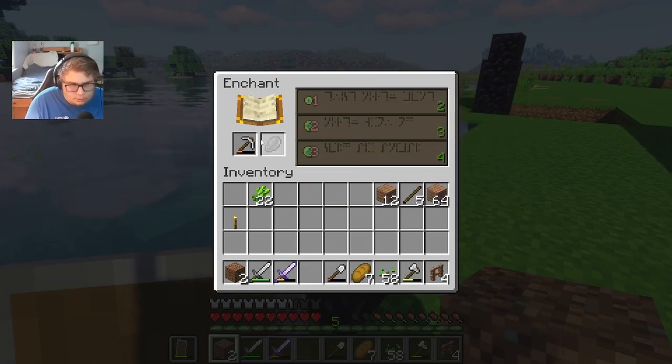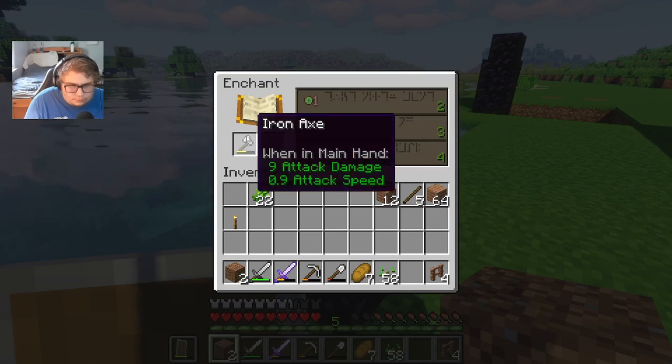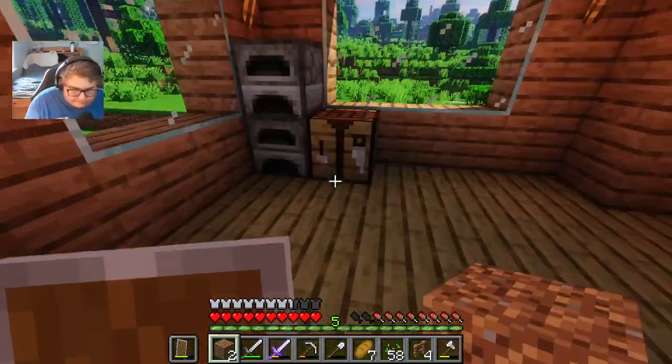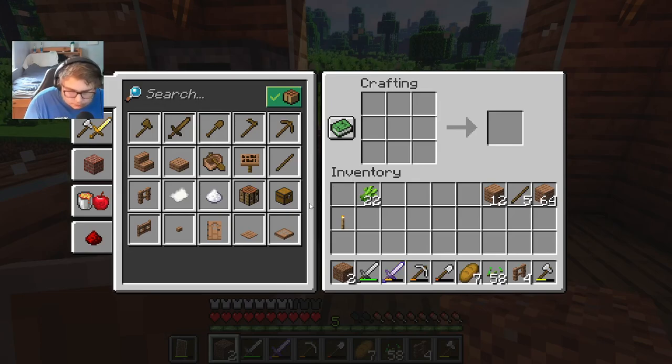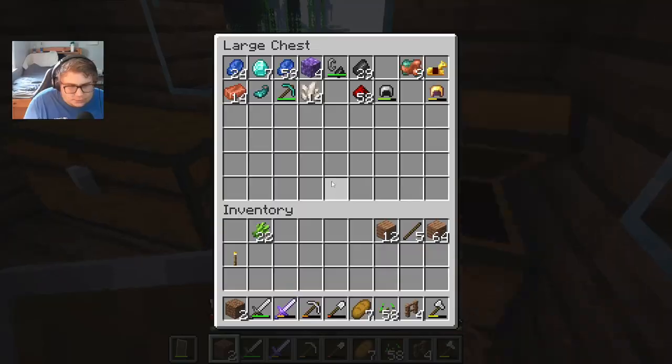Breaking, unbreaking, efficiency — and my axe has breaking, unbreaking, efficiency too. Good to know. Let me go upstairs and grab some cobblestone and make just a crap ton of stairs.